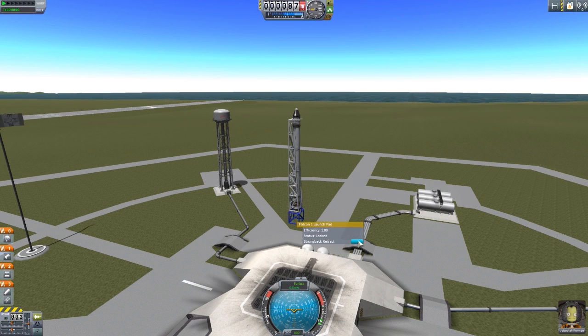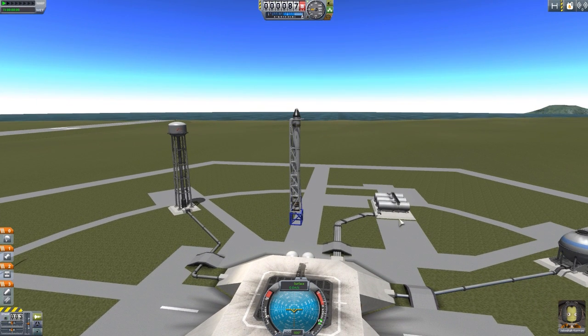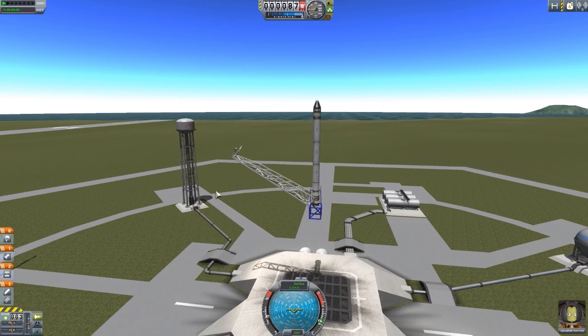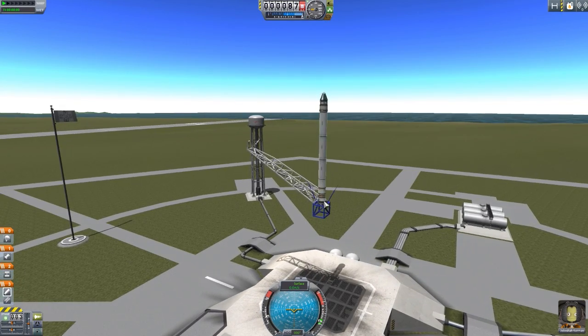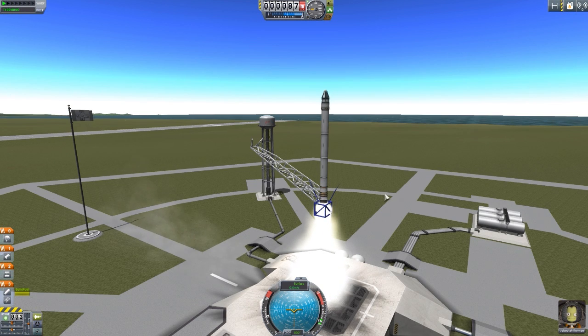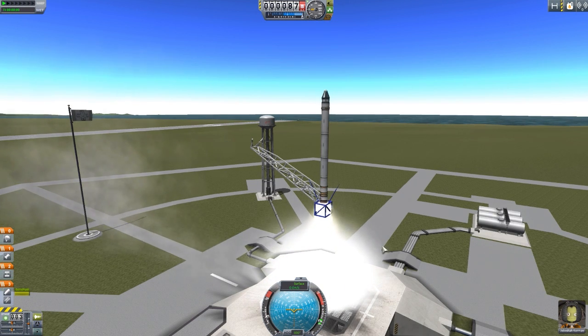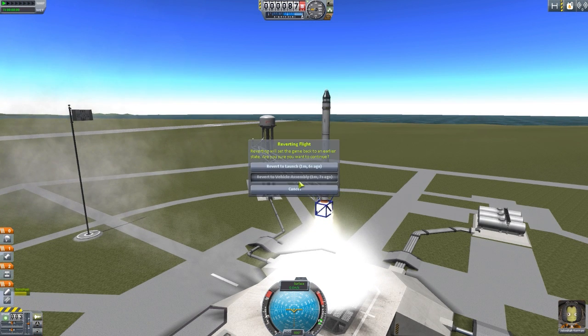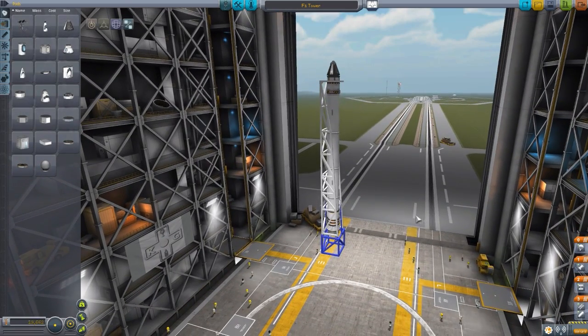Let's show off the animation out on the launch pad. For this particular Falcon 1 launch pad, we right-click and retract the strong back, and slowly but surely it starts to go down — there it goes — and these little prongs here sort of pop out, and we could potentially launch. Now, of course, without a separator, if I hit space, you can see we have not been able to actually separate from the launch tower. You do need to add some sort of separator or decoupler.